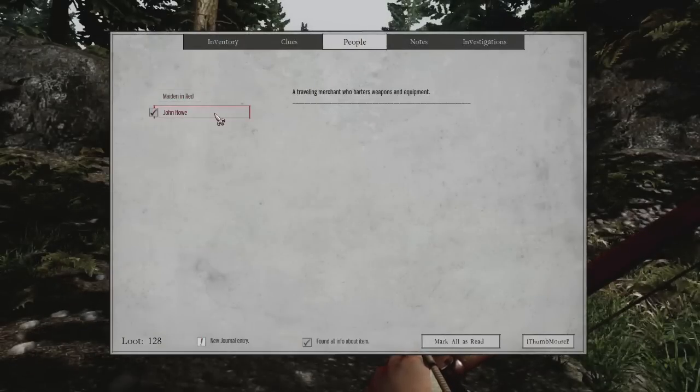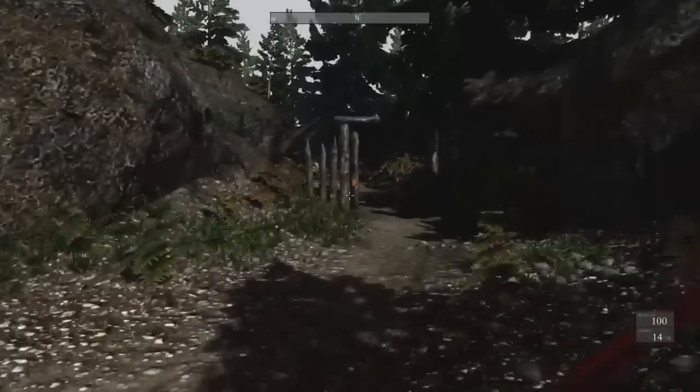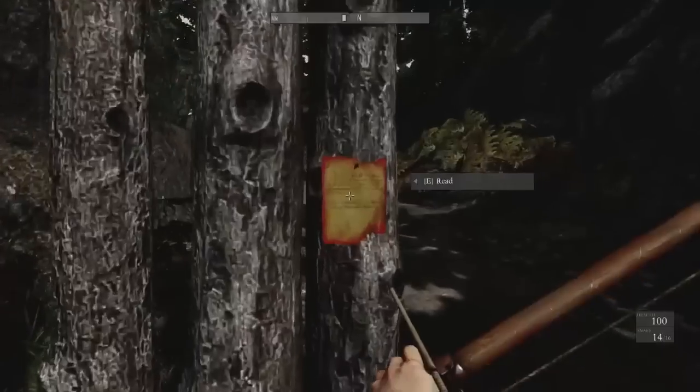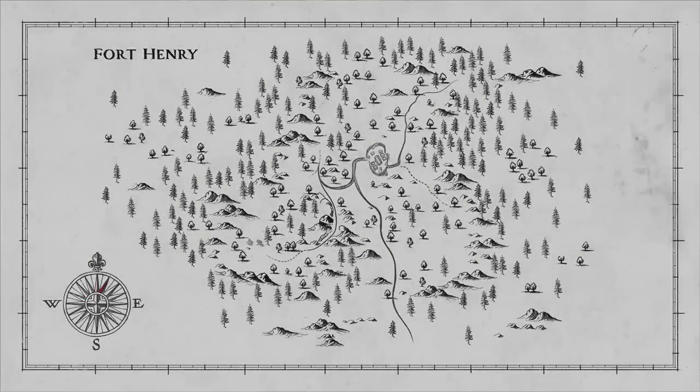John Howe is a traveling merchant who barters weapons and equipment but can't be bothered to make those arrangements in person, so he leaves everything in a chest. It's not exactly an open world game — the maps are fairly small and divided by loading screens, but I think there's supposed to be a great deal that you're intended to explore.